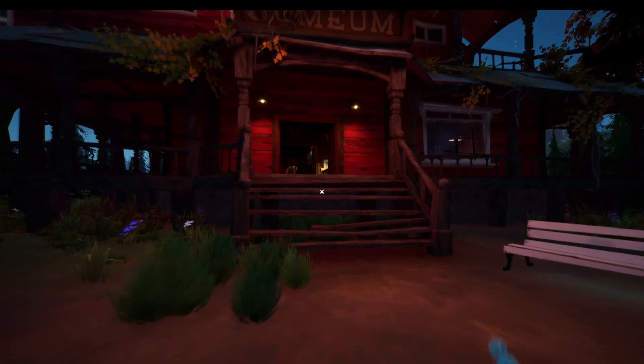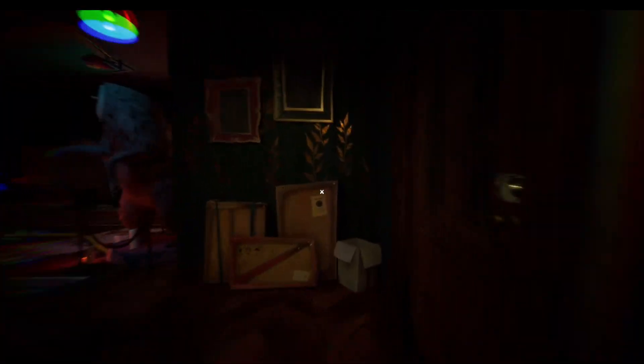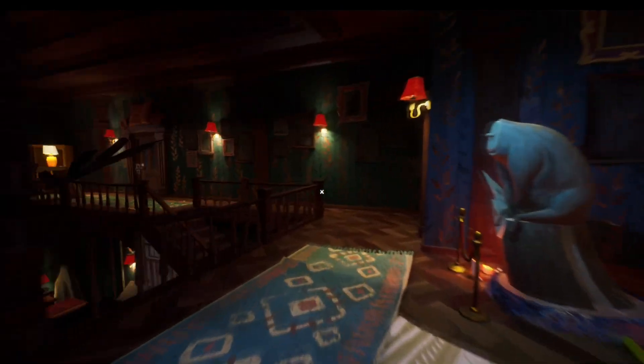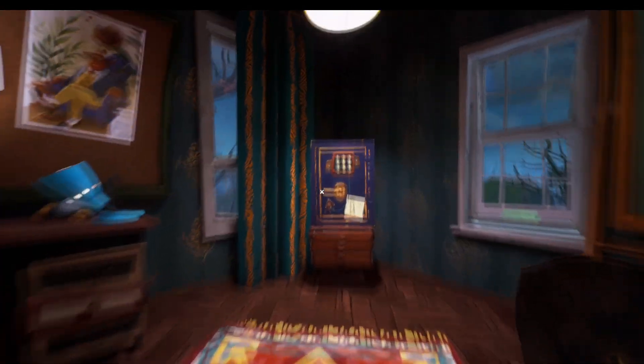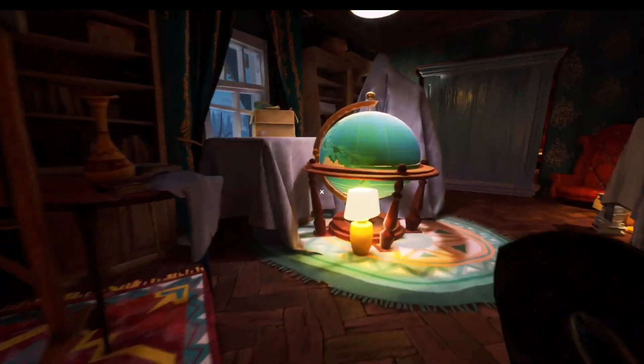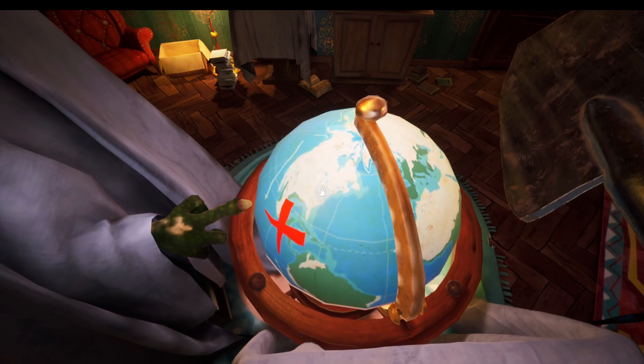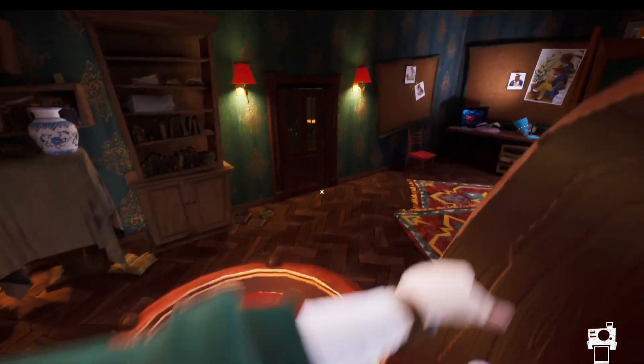We're back with the second key this time from the hunter. We're going to go up to that room now and we can sneak past the neighbour. What we need to do for this one is get the code to a safe, and the way we get the code is by getting all the cogs for the clock. The first thing we're going to do is jump up here - you can see there's a finger pointing at the globe, so we need to turn the globe around and press stop on the cross. That's going to give us the first of three cogs for the clock.